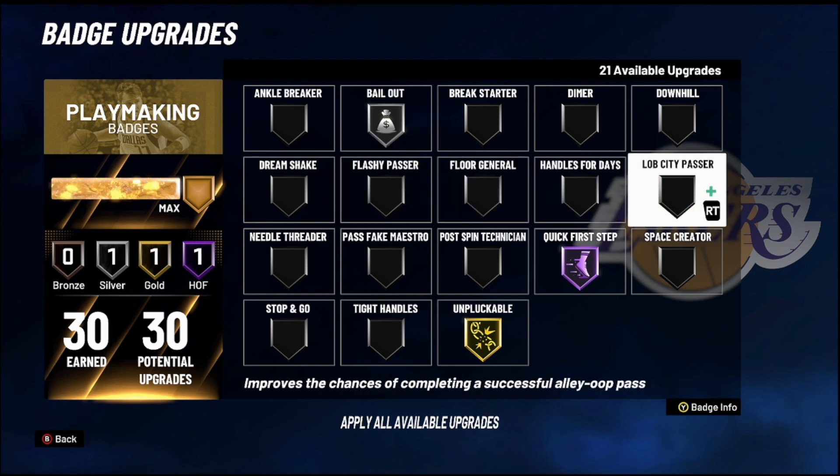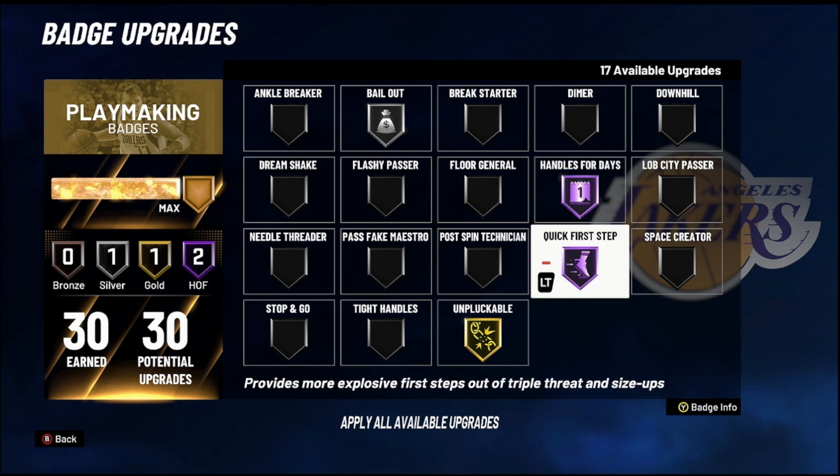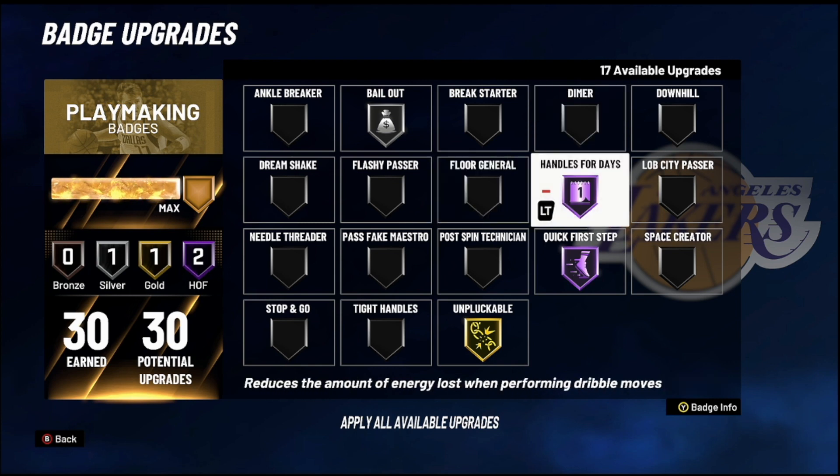For playmakers, you must rock Handle for Days. You don't want to do one crossover and drain your entire energy. With Handle for Days you can dribble and do a lot of crossovers without losing as much energy — especially in 2K21 where you don't have to touch the turbo button at all to pull off pretty much any dribble move. So you're not forced to drain energy. I suggest maxing it out — I usually rock it Hall of Fame because I like to dribble a lot, although I still pass a lot more.